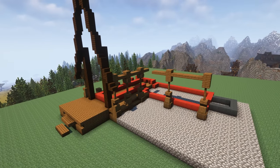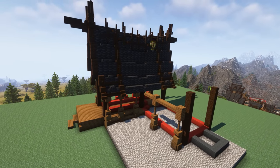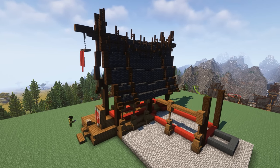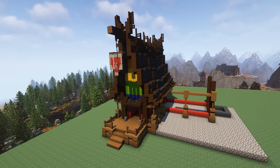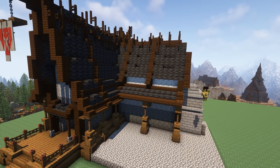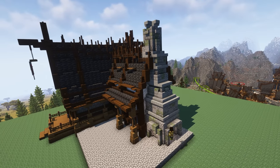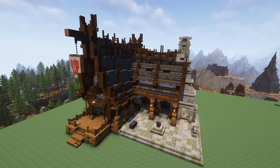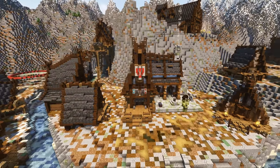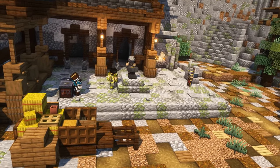We're now moving on to the Weaponsmith, which actually became a bit of a mixture of professions. Some of the Minecraft professions really fit nicely with one another, so I decided to make this building a sort of Weaponsmith-Toolsmith hybrid. I also included a banner design out front to sort of look like two swords — they kind of look like scissors actually, but maybe this village is also the local hairdresser. With our multi-talented villager's house complete, I pasted it down and I might just have to pay this villager a visit when I'm next in need of a haircut.